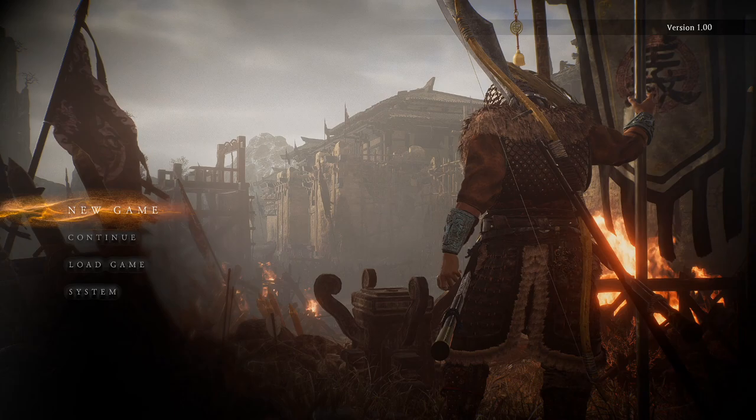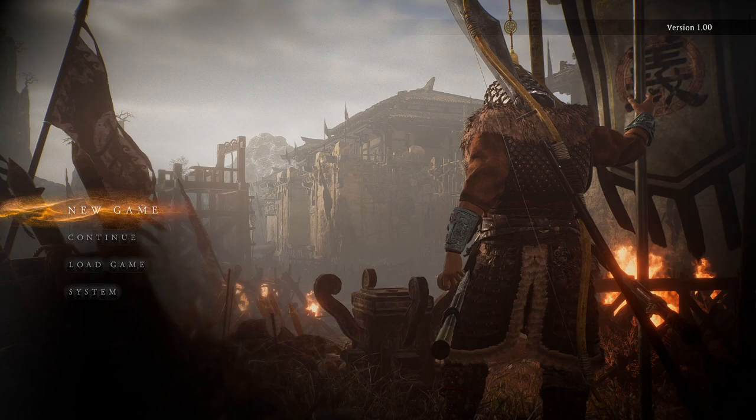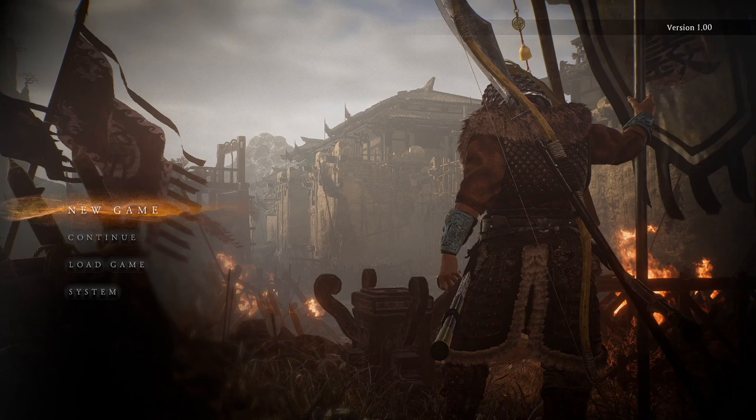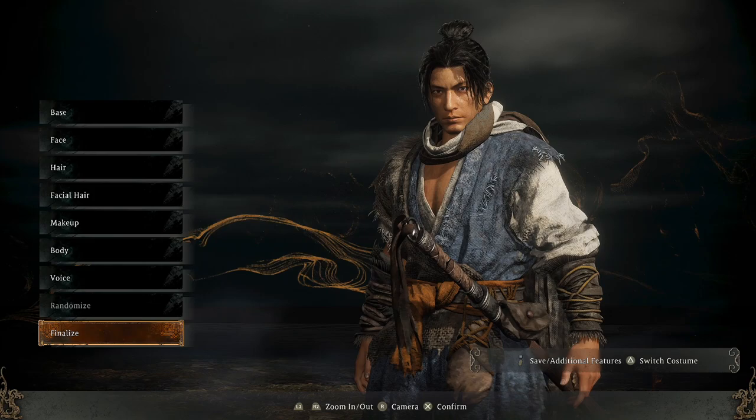The Wo Long: Fallen Dynasty demo just came out and I was not expecting it at all, so we're going to jump right into this, check this game out and see what it has on offer. This game is made by Team Ninja, the same studio involved with Nioh. I know that's going to be something I'm likely going to enjoy. I've not played a whole lot of Nioh, but what I have played I enjoy quite a bit. I'm really excited — I wasn't expecting the demo at all, so this is nice.